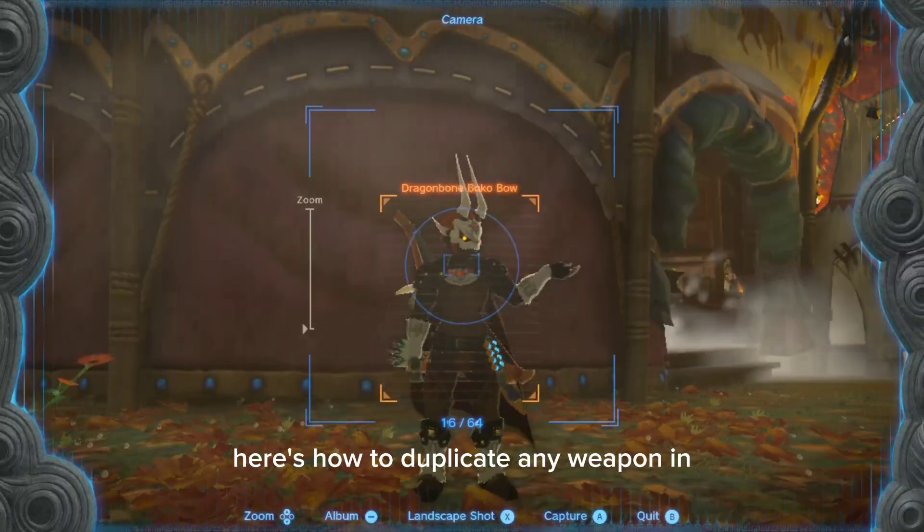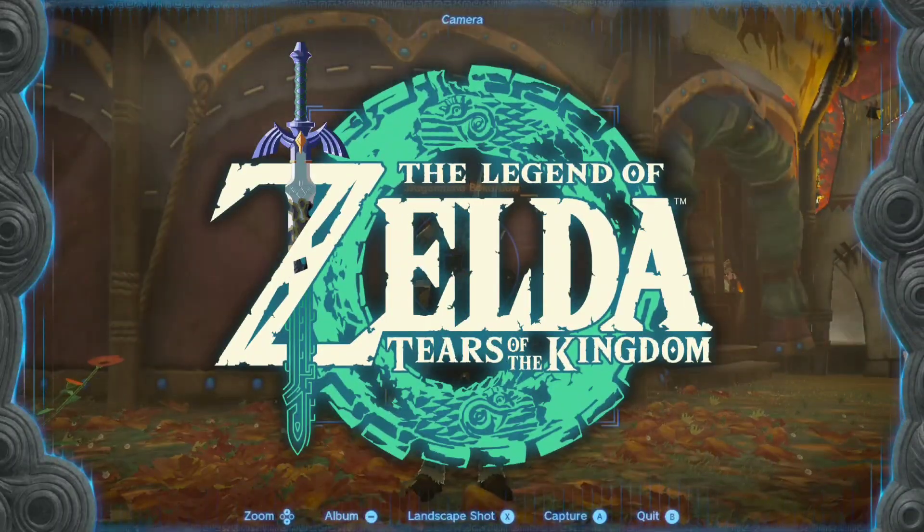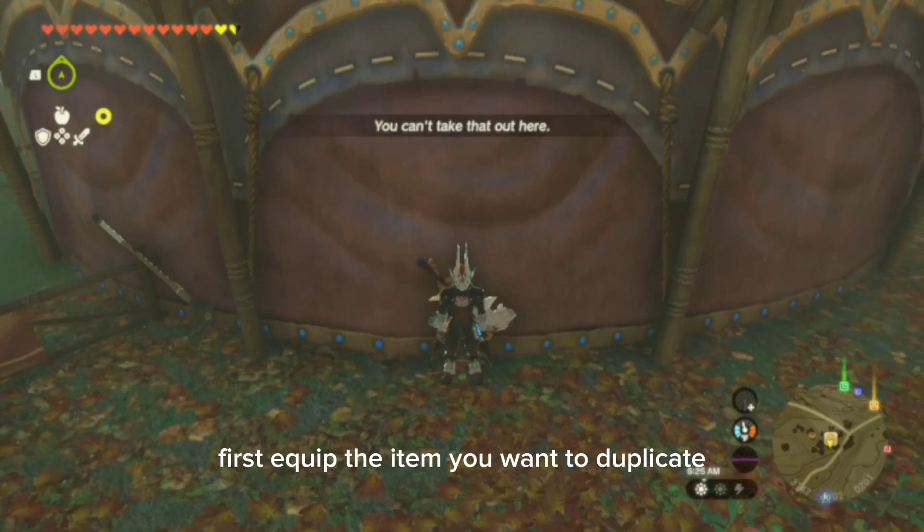Here's how to duplicate any weapon in Legend of Zelda Tears of the Kingdom. First, equip the item you want to duplicate and then lean against any wall.